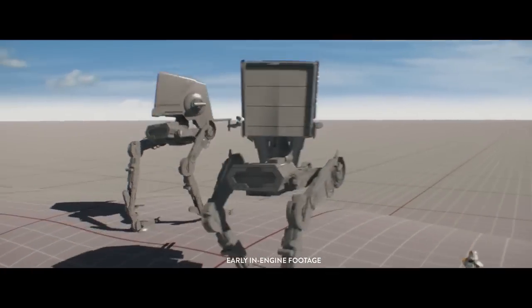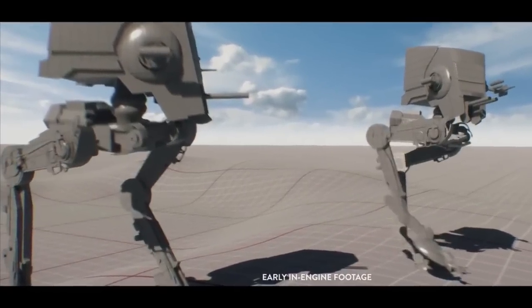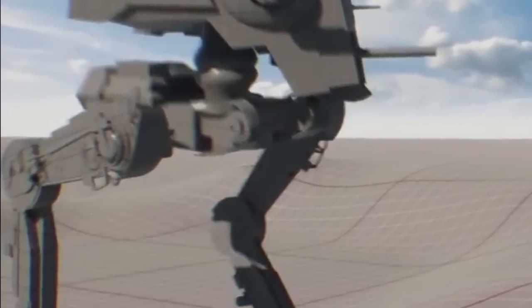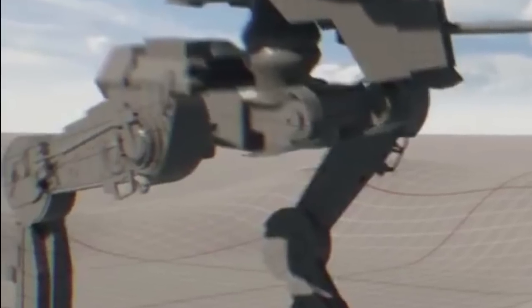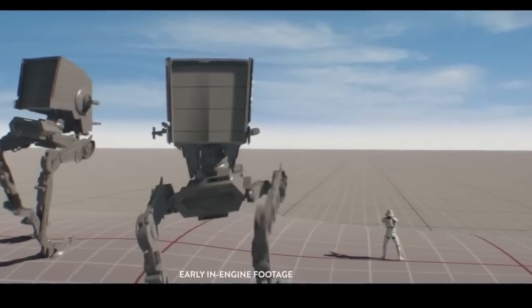Coming towards the end, we see a young developer working on the animations of the AT-ST vehicles. This moves on to an in-engine shot that looks awesome — and despite the AT-STs having no real color yet and being obviously very early in development, they still look pretty cool, especially the detailing on the legs with incredible metalwork visible. There's also a stormtrooper used for scale, which really shows the scale and intimidation factor that AT-STs are going to have on the battlefront.